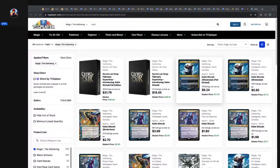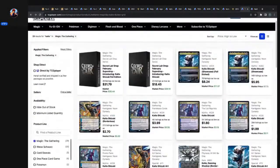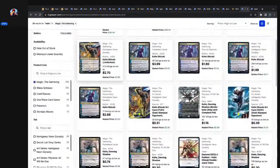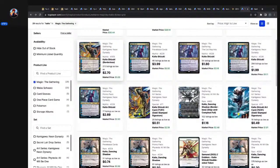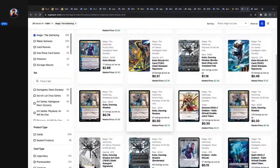It's been a couple days since we've been out here. We're looking at Kaito Shizuki right now, the mythic out of Kamigawa Dynasty — the showcase foil etch is only about $10, which is not bad. I actually run Kaito Dancing Shadow, the one out of Phyrexia: All Will Be One, in the planeswalker deck I use in MTG Arena.